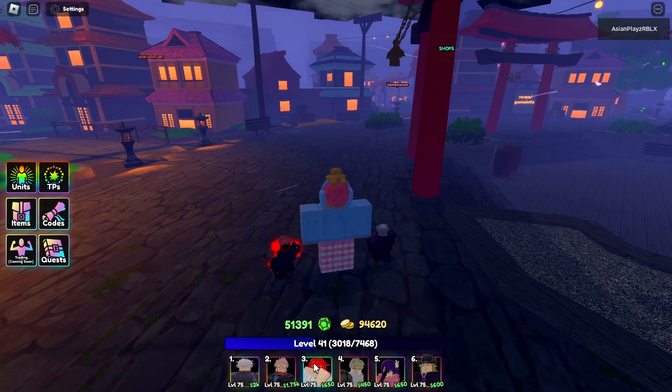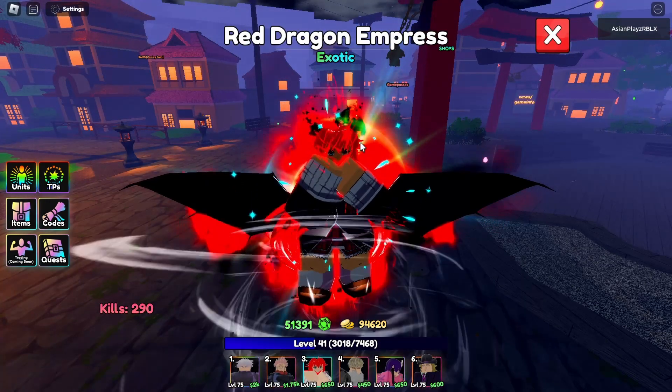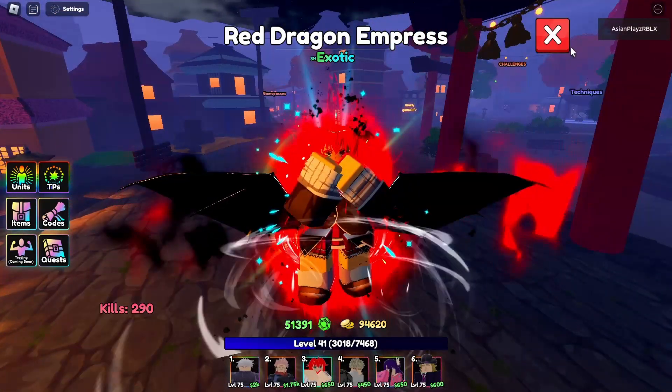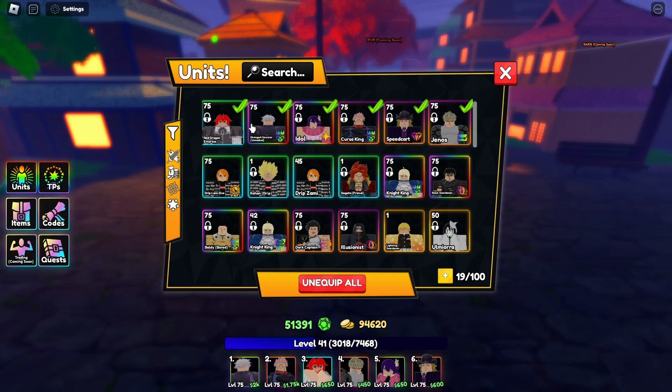So today's video — as you can see, there is a new character in my inventory which you guys have not seen before. This is indeed Rias right here from Anime High School DxD. In today's video, we are going to be showcasing this unit right here. She is level 75 evolved, she can only be obtained in the portal, and she has no traits for today's showcase. So without further ado, let's jump right into the showcase.